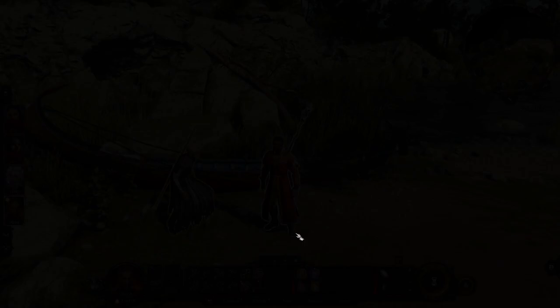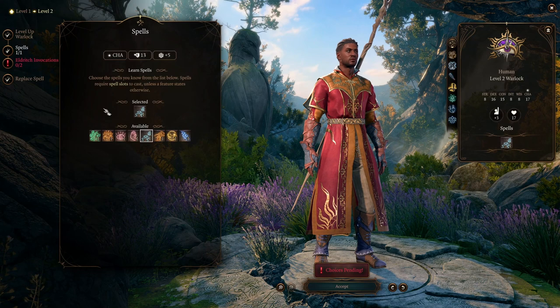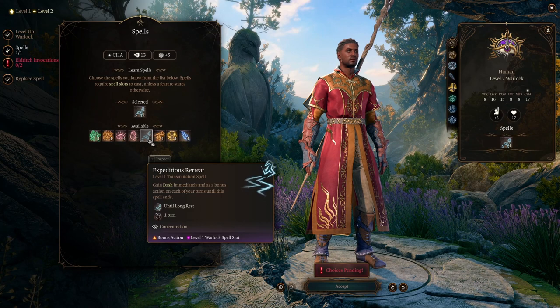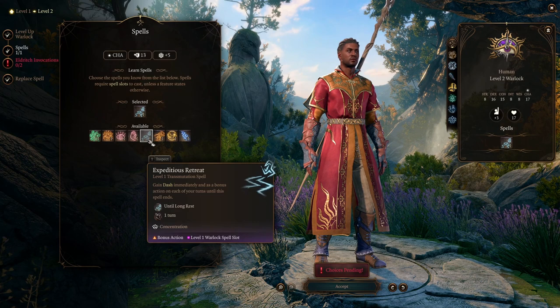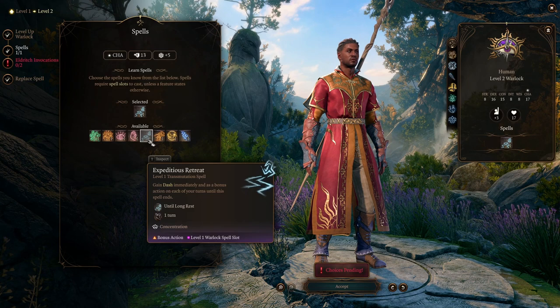Moving into level two, we unlock another spell. I recommend Expeditious Retreat — we want this character to be mobile and take advantage of terrain. This is also part of why we're taking extra points in Athletics, since we'll end up in melee range. Expeditious Retreat gives us Dash immediately as a bonus action on each turn until the spell ends, and it lasts until long rest, so we're stacking buffs that persist a very long time.